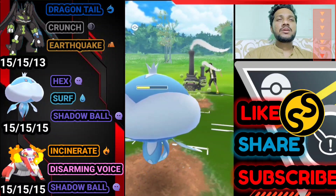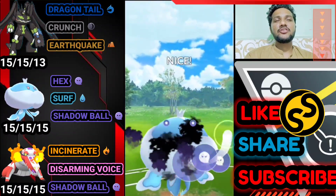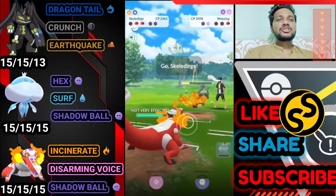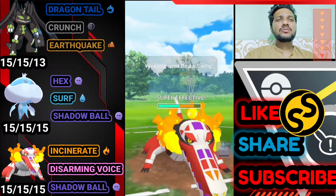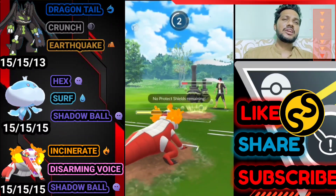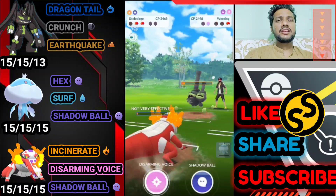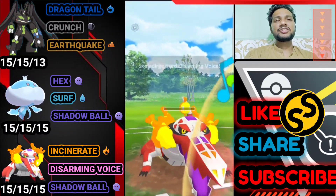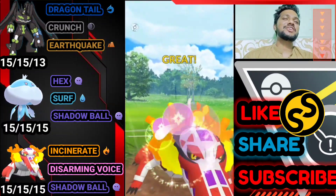Brutal Swing is super effective on Jellicent because of Ghost type, but we still survive and we got another Shadow Ball. Opponent doesn't use a shield so we can farm it down easily. We get Incinerate and have Disarming Voice and Shadow Ball ready — another Brutal Swing, super effective, almost done. Just need one more Incinerate. Skeledirge survives and we get two Disarming Voices — opponent definitely shields. We get another one and bye bye to Galarian Weezing.